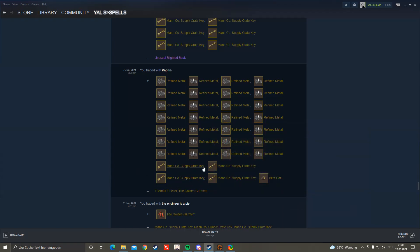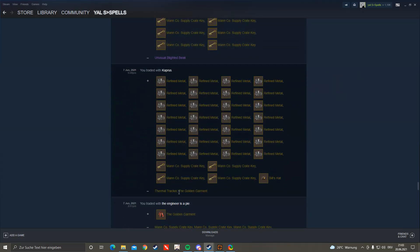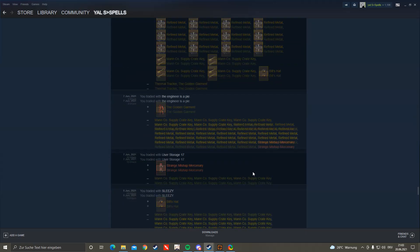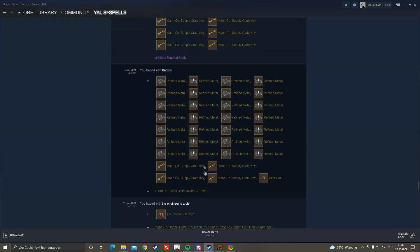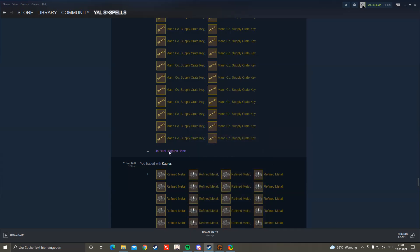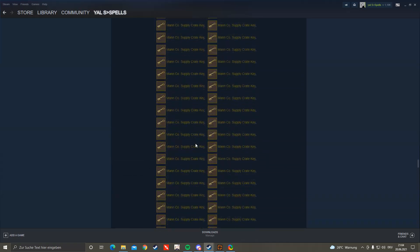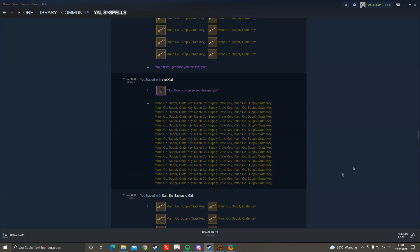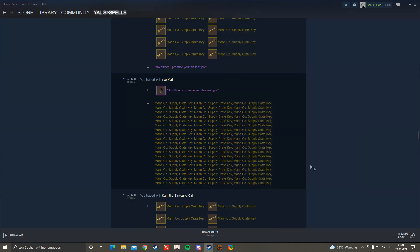I actually traded that for what I thought was a bad deal, but it was actually good. The Chromatic Bills goes for about 4.5 keys, the garment was like 11 or 12, and the Bulls Head usually goes for 6, so I got this for like 8.5 and made some profit. And I had the TF Logo Beak which I bought at auction for 156 and sold for 160 pure.